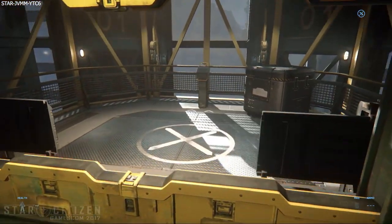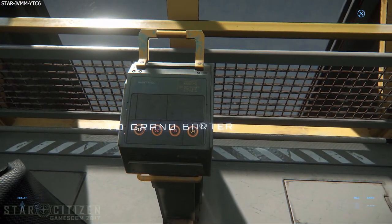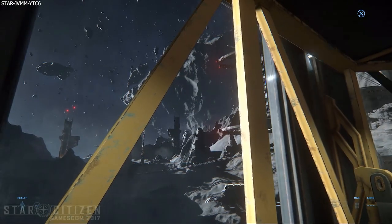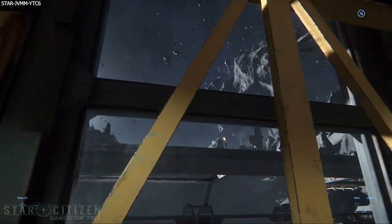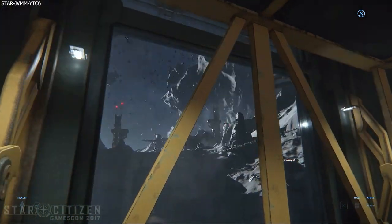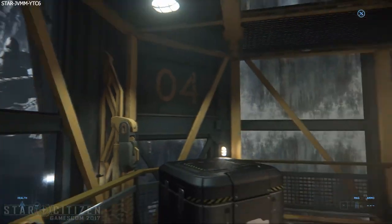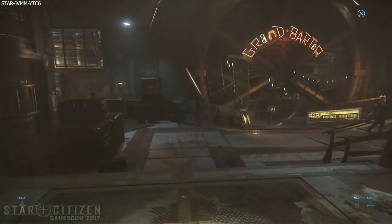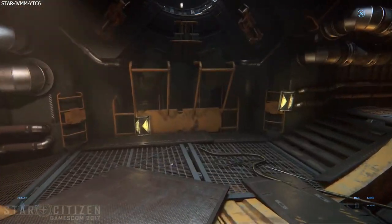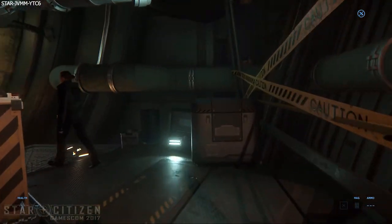CIG have slated that they are removing Delamar and its landing zone Levski from Stanton. The next time we see it, it'll be in its rightful location in the NIC system. They say testing on this location has concluded, but I think the main reason is to alleviate pressure on the servers, which should hopefully improve desync and other issues. Levski and Delamar were created using the old tech — the same as Port Olisar — which is not as efficient as the new tech. This is the issue they're facing until iCache and eventually server meshing can be implemented.